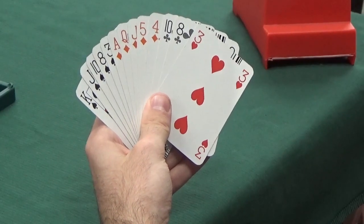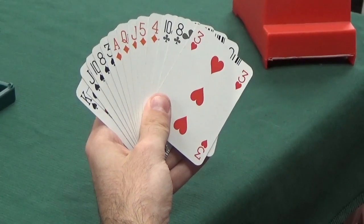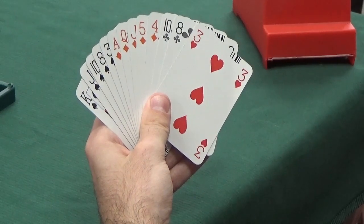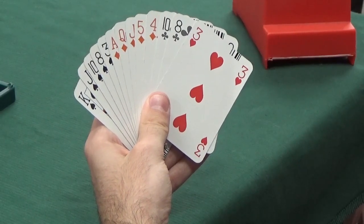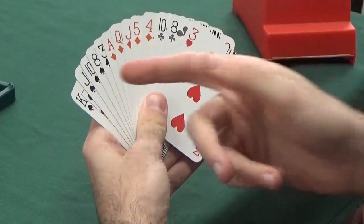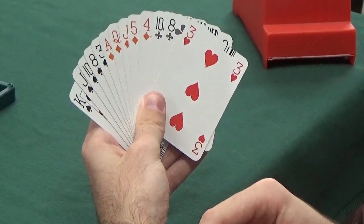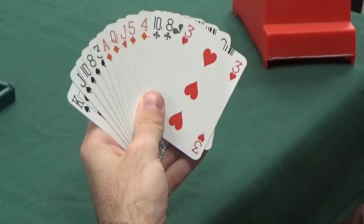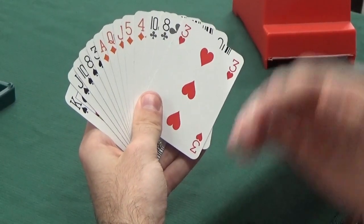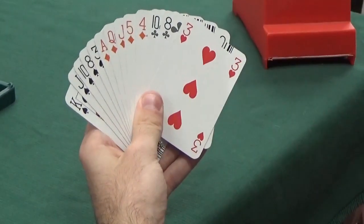We want to open the bidding. We're unbalanced, so we want to open a suit. We have a choice: we either open spades or diamonds. Whenever you have two equal length suits — with one exception — you always want to open your higher ranking suit. The reason is that when you open one spade, you're going to be rebidding diamonds next, hopefully two diamonds.